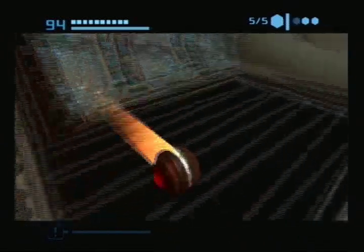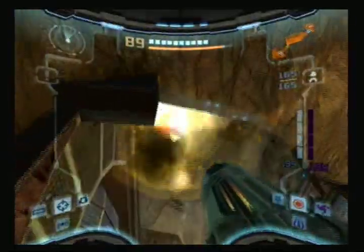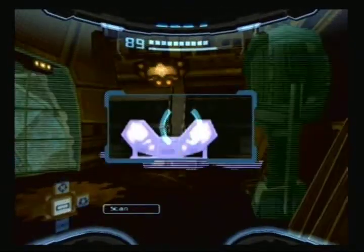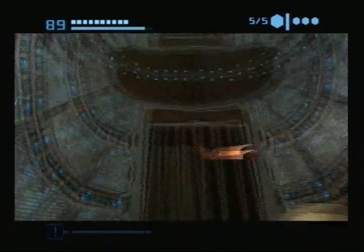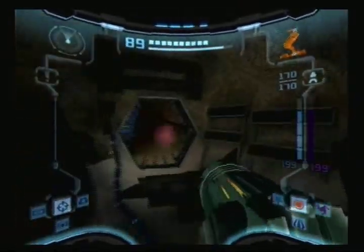Now we're back into this sand room, and look at the turrets — I forgot they were here. Take out the turrets first, including the one above. Now we need to boost ball to the top over here, jump through, and scan that switch against the wall. That'll activate the bomb slot just sitting right there. Activate it — that'll cause all the sand in here to drain. And behind it is a missile expansion. So why don't we just go up in there. Woohoo, another one! Woohoo, another one!